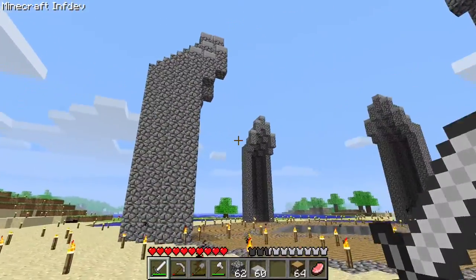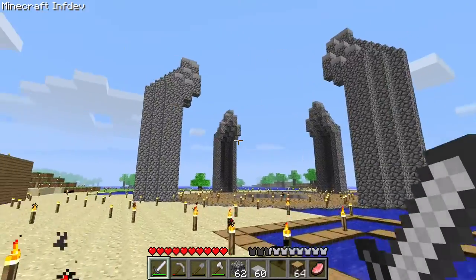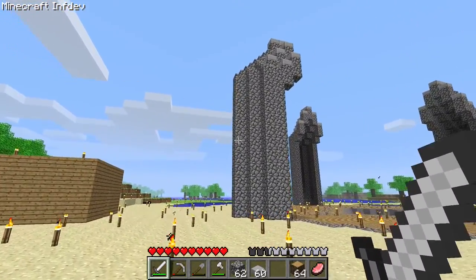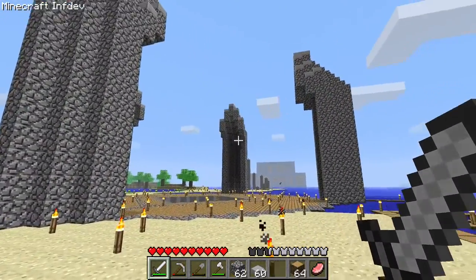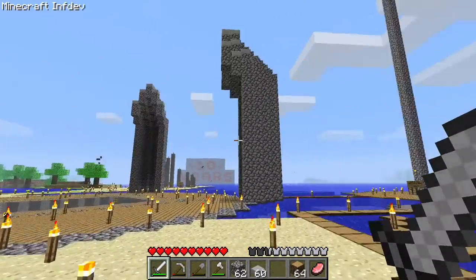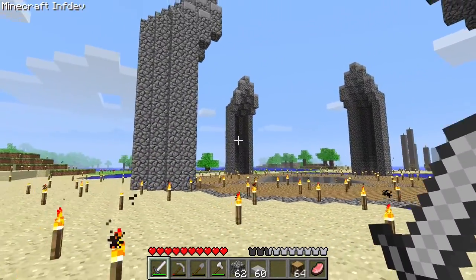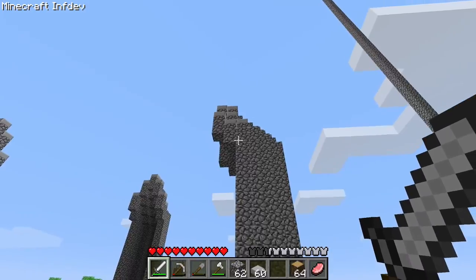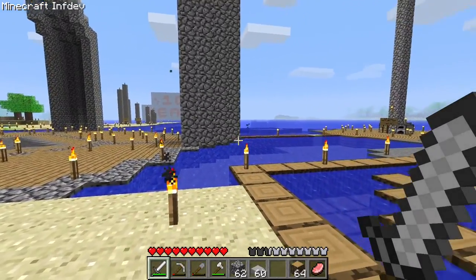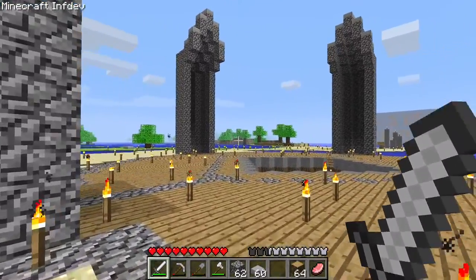I figured today we'd start working on the outside of my base. I was originally going to keep it pretty simple because we just don't have that many blocks in these old days of Minecraft, but I figured why not. I already have some ideas — I don't even like how this looks currently, mainly these pillars. I want to keep them but convert them into towers.